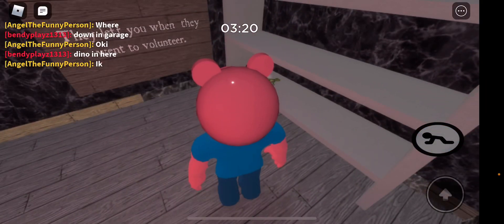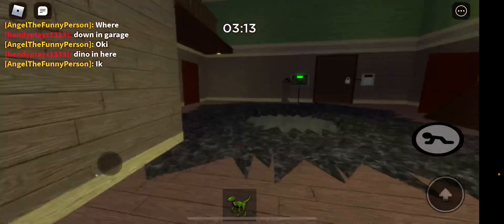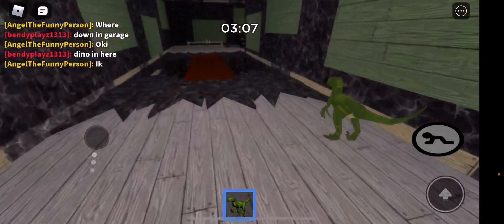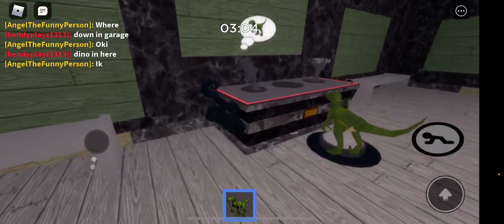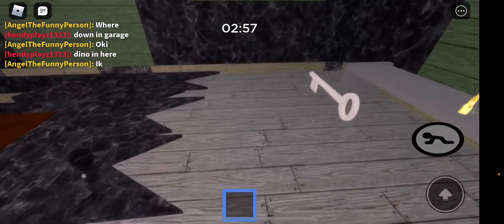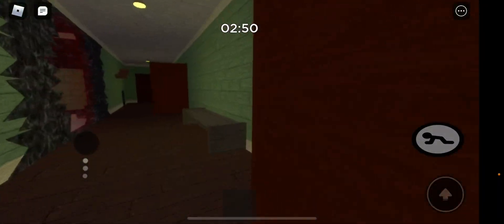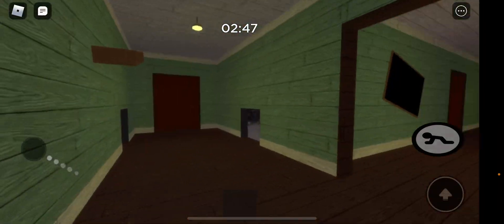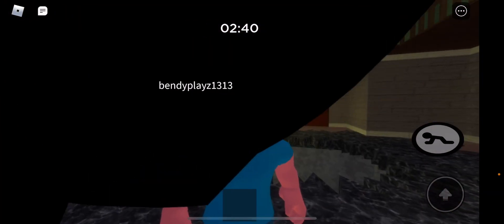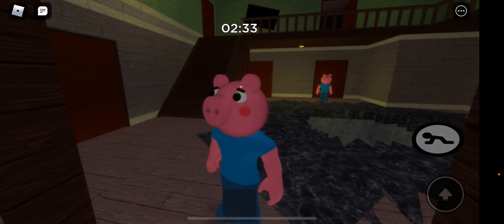I already know where the dino was. All you gotta do is go to the plank, use the dino and the robot, and then a white key should appear for a few seconds. I could have used black hole tracks on my main account. Minitune did use that. So now let's escape!